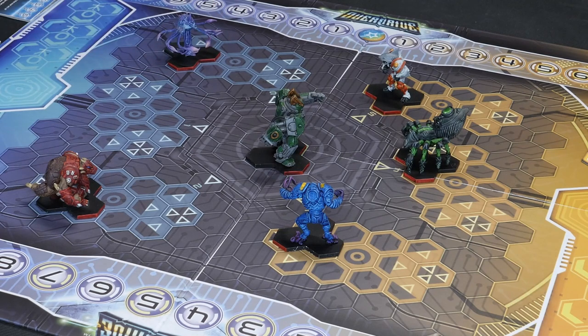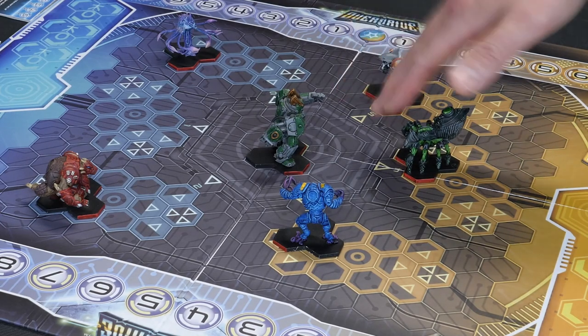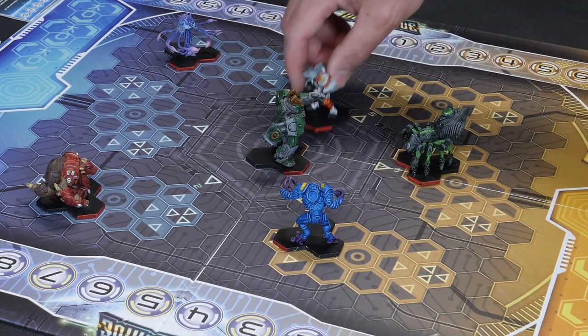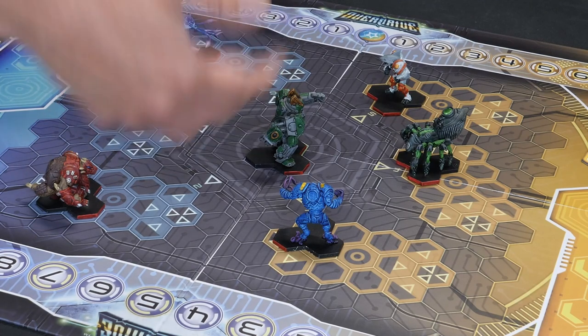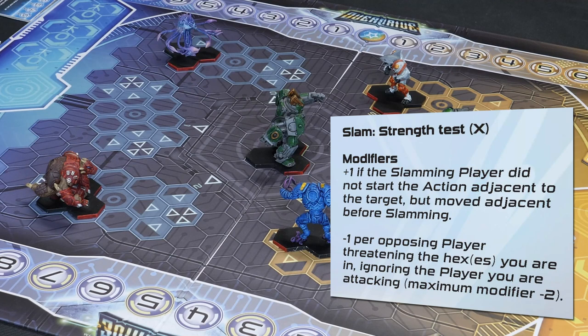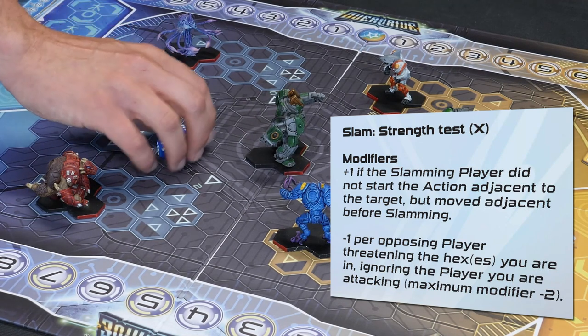Where you attack might also be influenced by setting up a secondary turn with another character - you might want to leave space for them to get in as well. If you came in from the front you might not allow space for another character, whereas coming in from the side leaves more room. Also worth noting: if two players have threat hexes on me, the second player gets a minus on their roll.